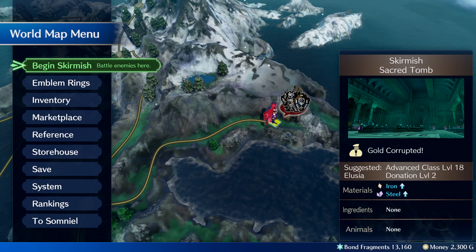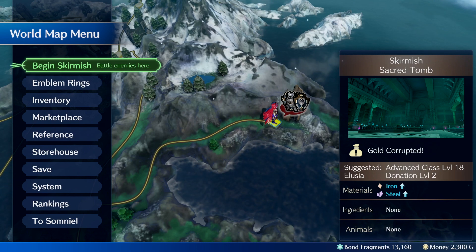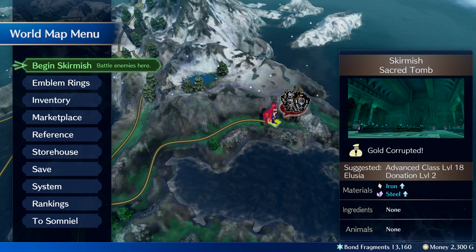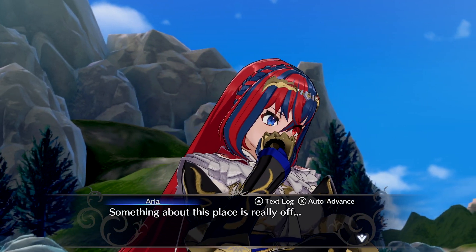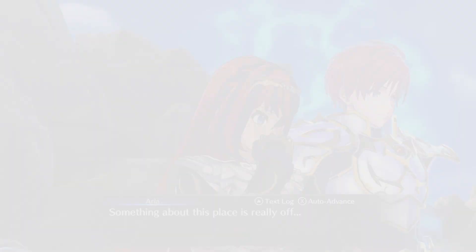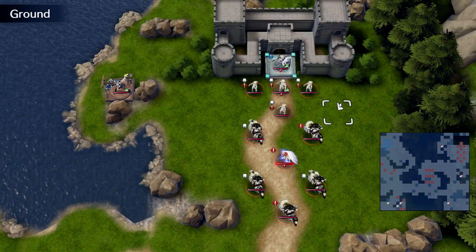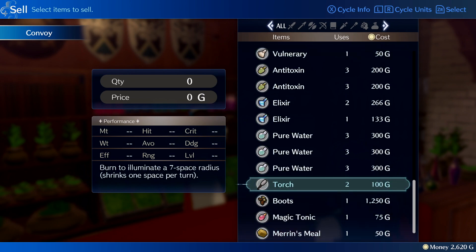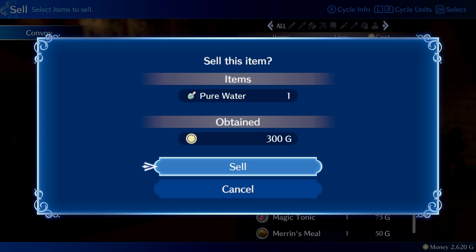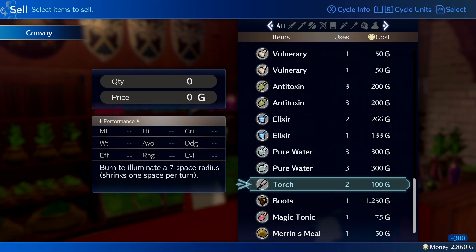Gold can also be earned by visiting the world map and participating in skirmishes where enemies will drop gold in battle. Another way to earn money is to do paralog trials for different Fire Emblem heroes, which you should do anyway to unlock their maximum bond level. Keep in mind these encounters are pretty tough, so be sure your team is ready for anything. And of course you can always sell items you don't need at the Somniel's item shop, but be careful — you never know when you're going to need a torch or an antitoxin in battle.